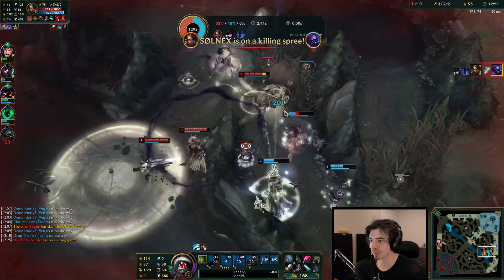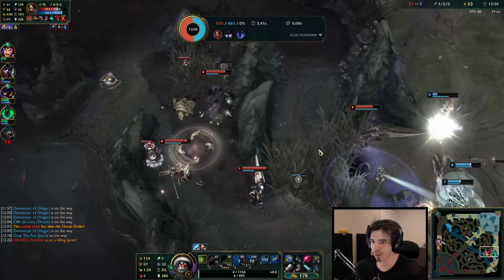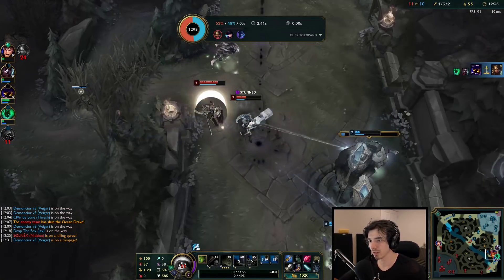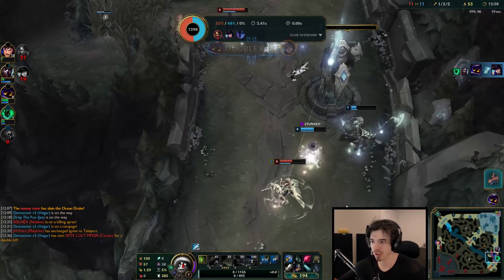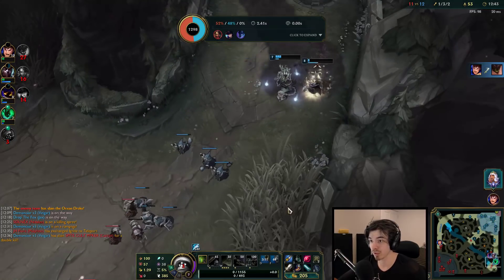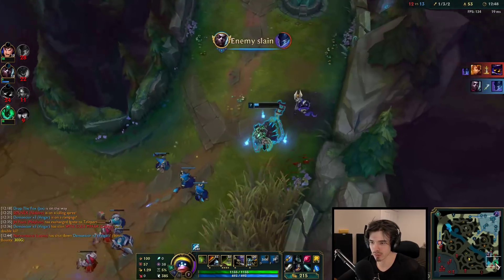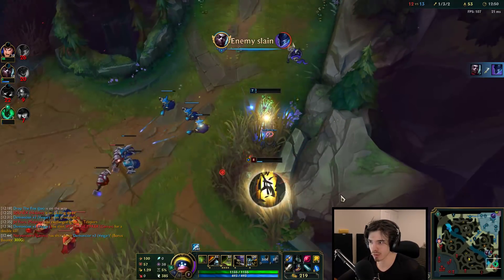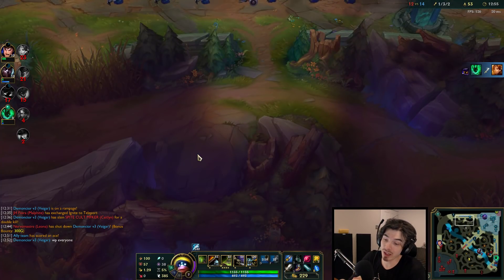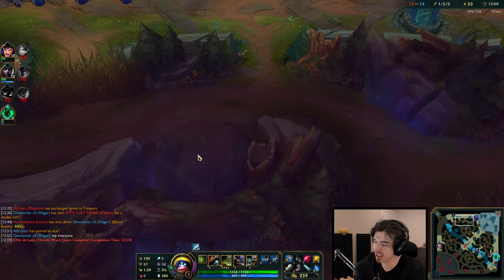Don't pussy out! Well, we hella pussied out on that one. Wait, we have everything up - why are we being so scared? Please, kill her. Nice - one for one, we'll take that. Bad play, but that's okay - wait, is it okay? She got him. Has she got him? She has got him. I don't even think he can kill her - got her! Ace! So I went pretty deep there, but it was all a bait for my team. Easy peasy lemon squeezy.